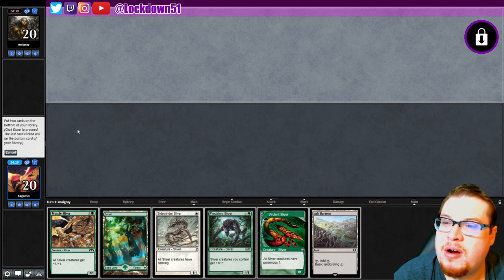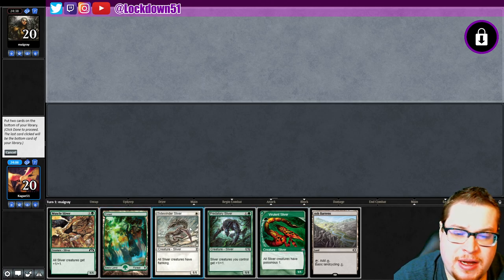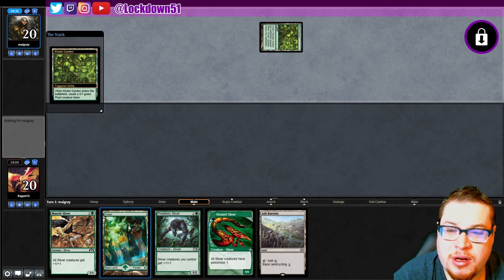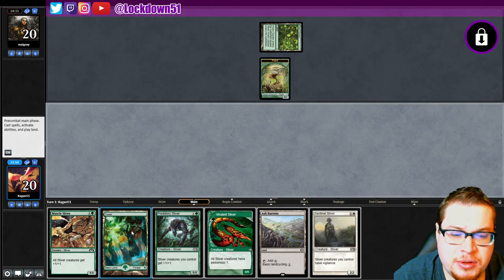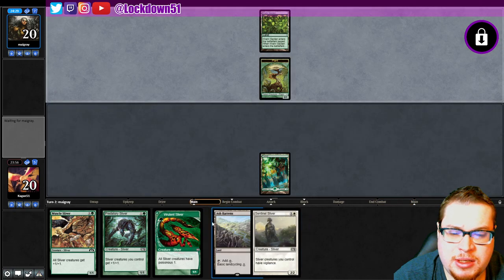It's kind of a toss-up here because we don't know what we're playing against. I want to hang on to the Vigilance, so that's what I'm gonna do. Say done and let's hope for some good draws. We're gonna go Forest for the Plains — they're playing Colony Garden, so this could be Bogles. Pass it back; unfortunately not the most ideal situation.